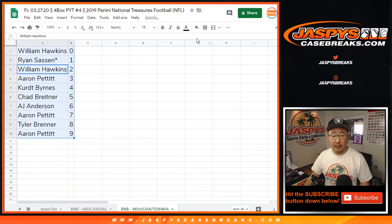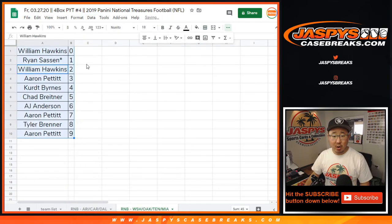Let's sort by column B. We've got to do one more number block and then the break. Stick around — JaspeysCaseBreaks.com.